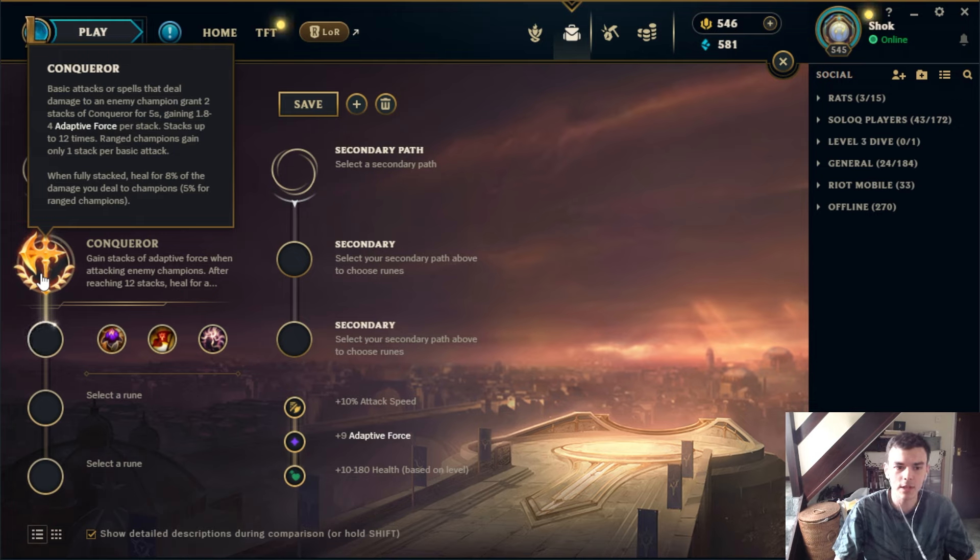Conqueror is just a general all-round good rune. It gives you a lot of stats as you get it stacked up. The heal is not super valuable, although it can be — especially if you're playing a bruiser like Aatrox; once you've got fully stacked Conqueror and you're getting the healing plus all the extra adaptive force, it does add up to a lot. This is mainly useful for champions that want long extended trades and also have ways to stack Conqueror quickly.